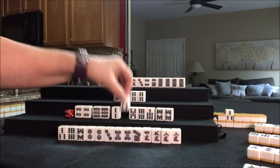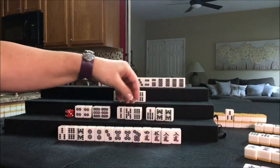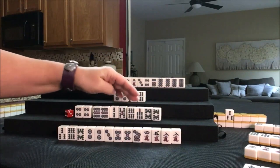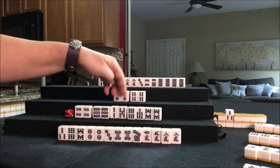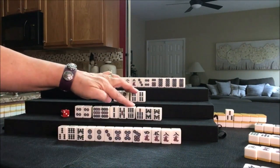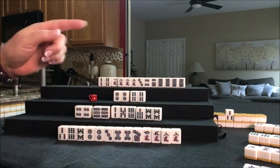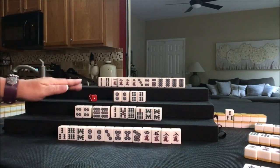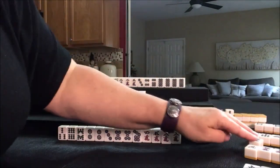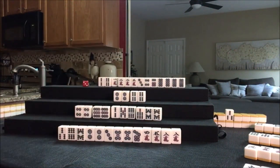So let's go ahead and discard 3 bam, because I don't think we're going to be able to use Dora. I want to get rid of these Dora helpers — the tiles that can be used maybe in a chi around Dora. These three will discard unless we pair up. Three bam was thrown, and here we're going to draw. Five crack — nobody can take it, so we will draw.